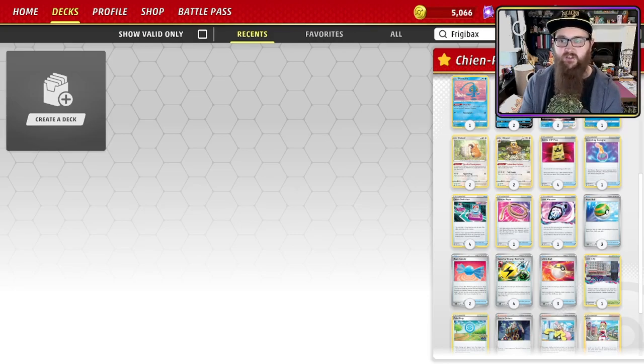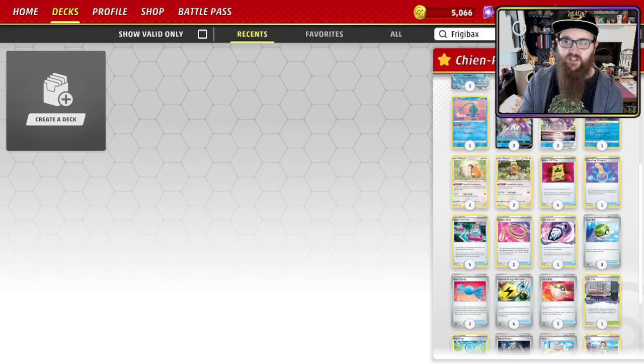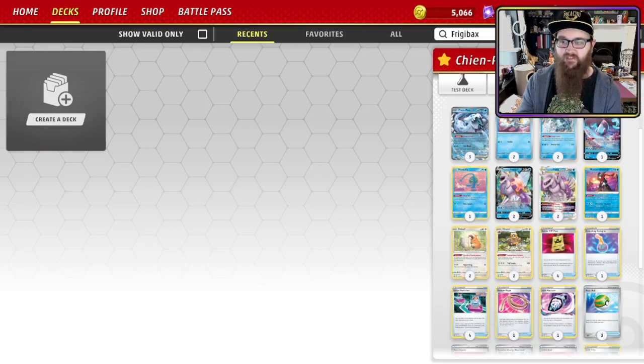This deck has a very narrow play style, but if it nails it and sticks, it is very powerful. With all the talk of discarding cards and energy, what are we doing to get it back? The card we rely on most is Superior Energy Retrieval — discard two other cards from your hand to put up to four basic energy cards from your discard pile into your hand. Combined with Chen Pao and Baxcalibur, you could potentially pull six energy cards into your hand in a single turn and put them wherever you like. Six energy is hitting for 360 damage — that's taking out anything in the format.